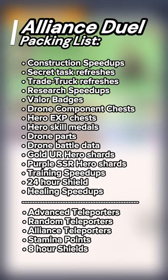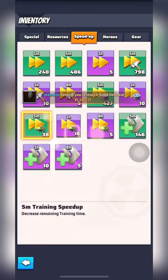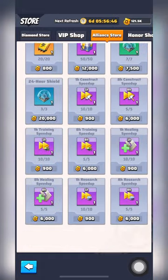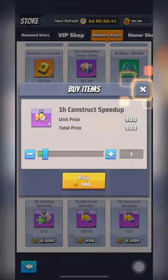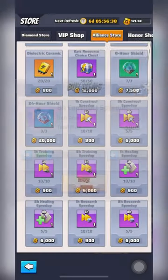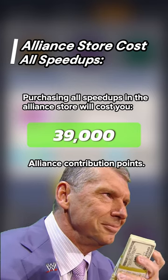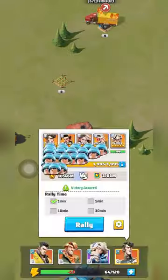Now that we know what we need, let's quickly go over how to earn these items. For construction, researching, training, and healing speedups, the ideal place to purchase them is in the Alliance store with Alliance contribution points. 1-hour speedups are sold for 900 points each, for a maximum of 10. 8-hour speedups are sold for 6,000 points each, for a maximum of 5. Purchasing all speedups in the Alliance store will cost you 39,000 Alliance contribution points, so make sure you save your points and use them wisely. Don't worry if you can't afford all these speedups — there are plenty of ways to earn them.